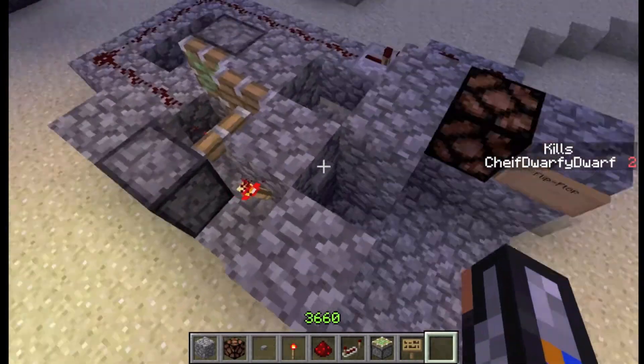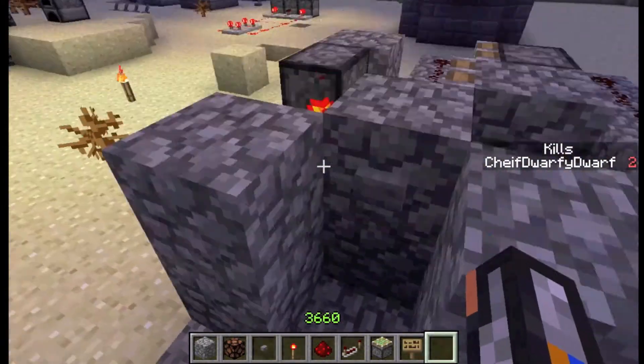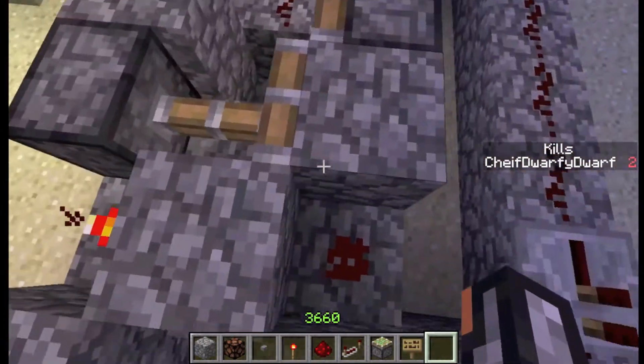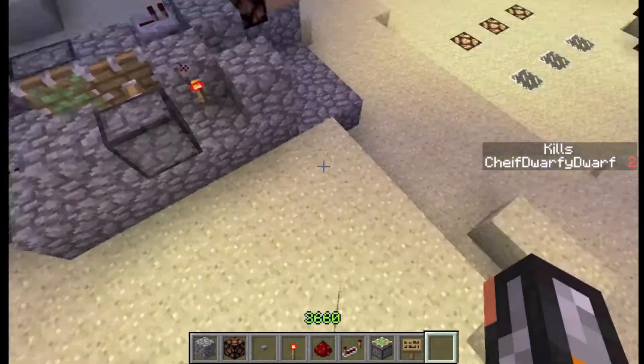And that's how it works. So this doesn't require a lot of materials, but you do have to put these two pillars to block off this redstone torch and this piece of redstone here. So let's just get to the tutorial then.